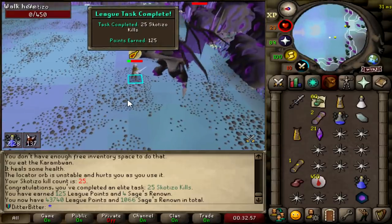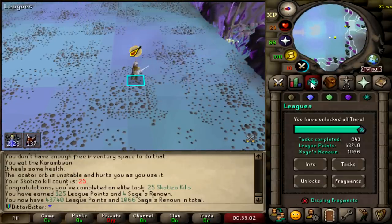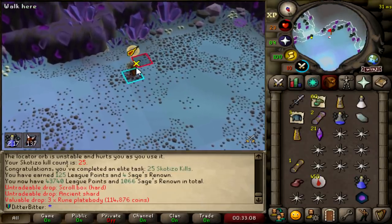And that is 25 Scatizo kills — another elite task, 125 points. Thanks for the pet as well, we got that a couple kills ago. 43,740 league points. We're really stacking up the Ancient Shards now, so we can go do some Zami.